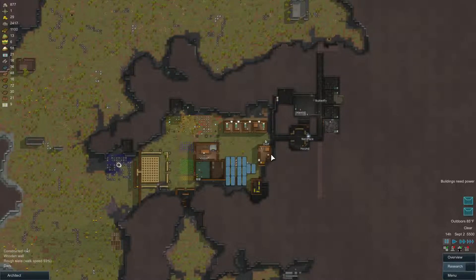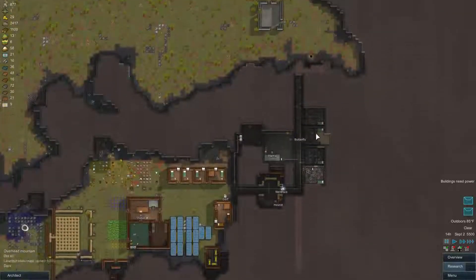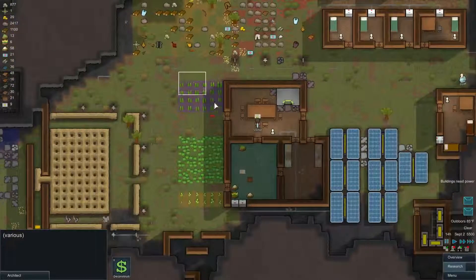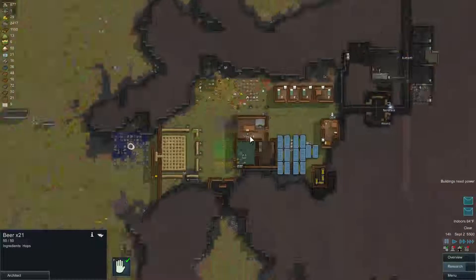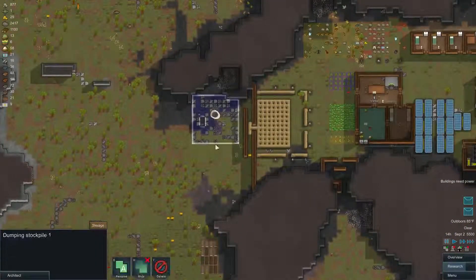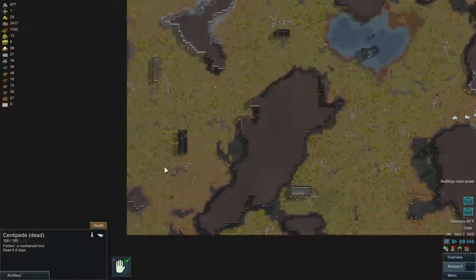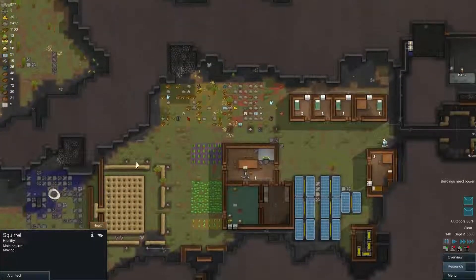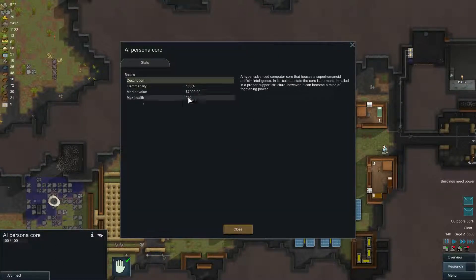Welcome to the seventh episode of FacePlace RimWorld Alpha 9. I'm streaming this on Twitch, so you may hear me answering questions from chat, but I'll try to state the question first so you know what's going on. On the last episode we were expanding our mining base, doing some research for stone cutting. We did get geothermal, we were also able to make some beer. We had some issues with a mind drone landing and spawning centipedes with a minigun. We also got attacked, but the centipede and the attackers fought each other and basically cleared themselves for me. We got an AI persona core — I've never used one before. It has a very high market value so I'm going to hold on to it unless I absolutely need to sell it.